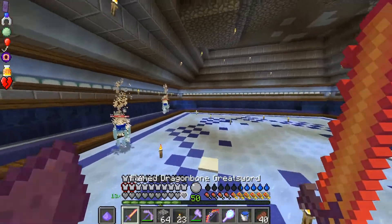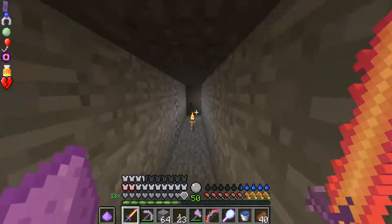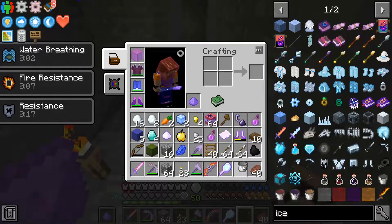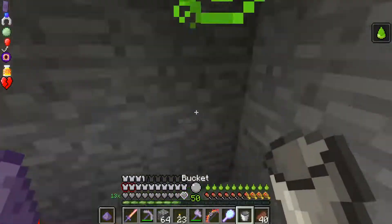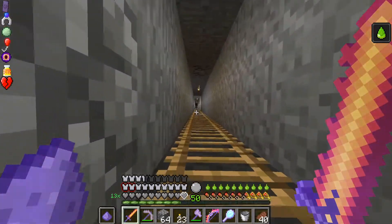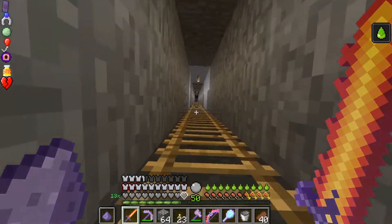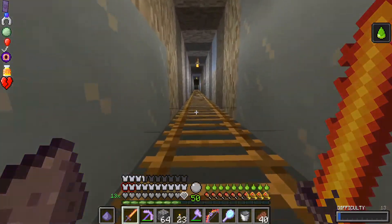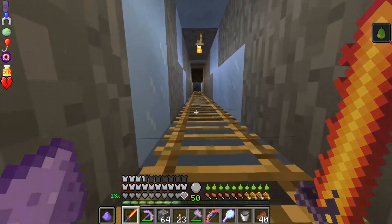Now our inventory is full, so we're going to take a nice trip back to base. As a bonus, we know there's water we can get there so we can make ourselves a place to fall, to make our descent faster here. We'll go grab a bucket of water from the dojo - that should work perfectly. We're going to need more torches - that is on the short list of things we need more of here. And inventory space, but that's just a constant thing we need to worry about.